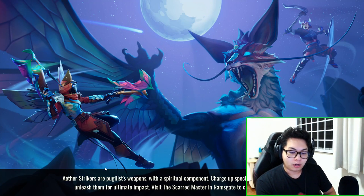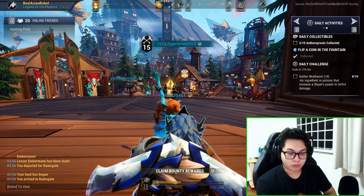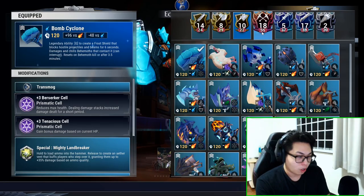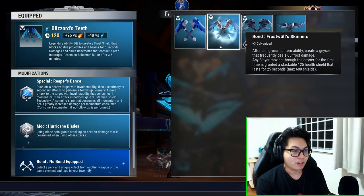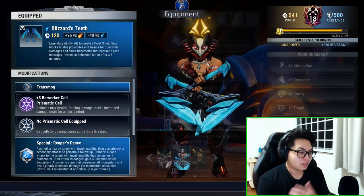Why won't I show the repeater interrupt using the Salvo Chamber-specific builds? Because it's honestly a huge waste of time to build specifically to interrupt with the repeaters. It's something you have to build specifically for, which isn't practical.